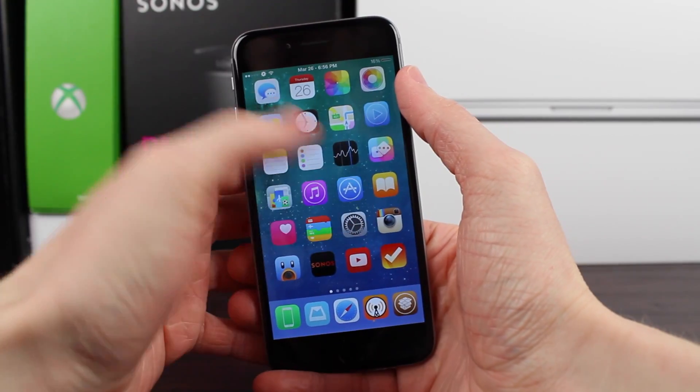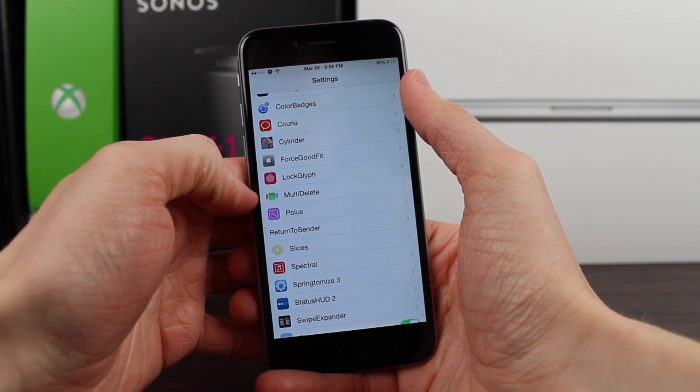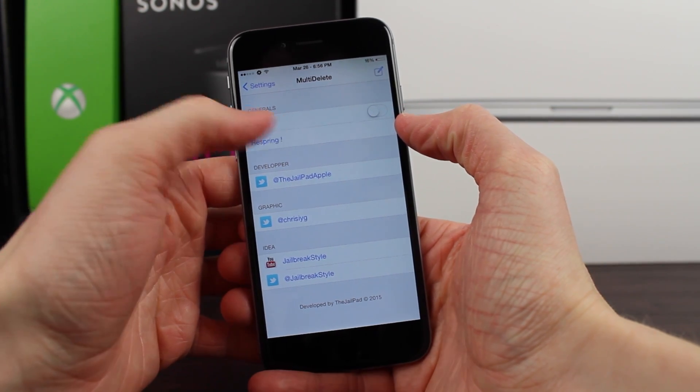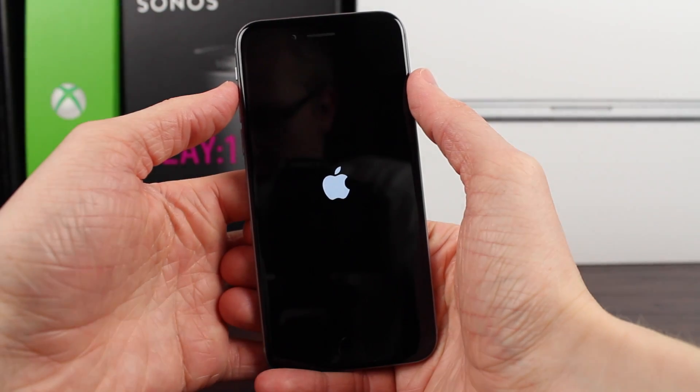The first thing you have to do after you've downloaded multi-delete is actually head over to the settings preference panel, flip the enable switch to on, and click the respring button. It'll take just a couple seconds to respring your device, but once you've done that, multi-delete is set up and you are good to go.